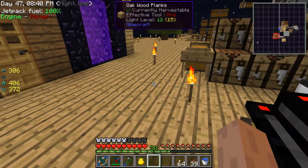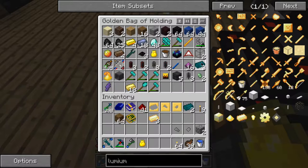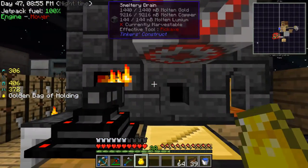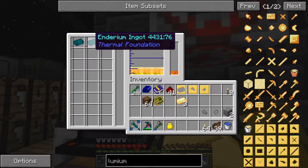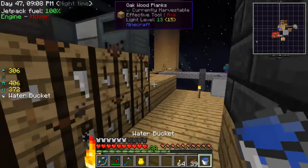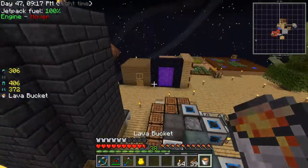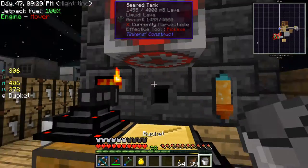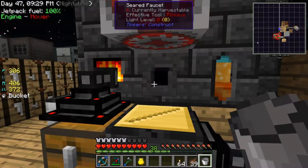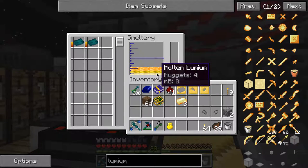I should probably put my indarium in there as well. How much - okay so I need to put in two. I'm confident that I want to make the handle out of aluminum. That's gonna take ages though - there's barely anything in there. I need to make an auto lava gen - that's gonna be needed a lot. Actually, you know what, I'll just make the other part out of lumium.